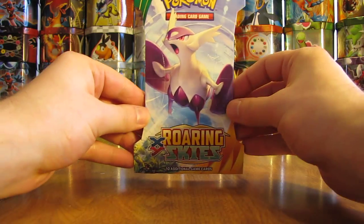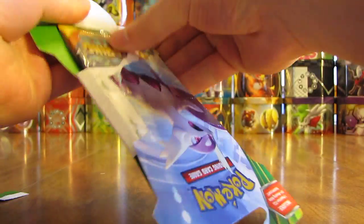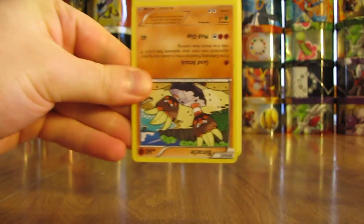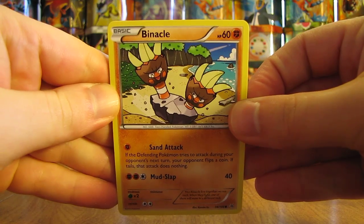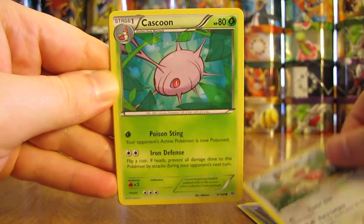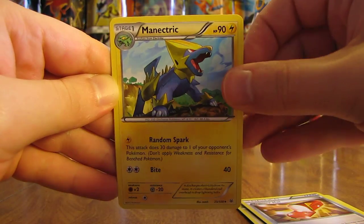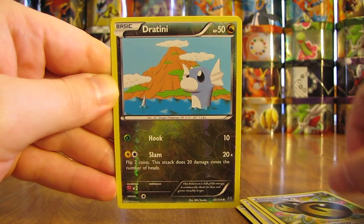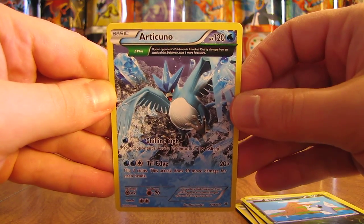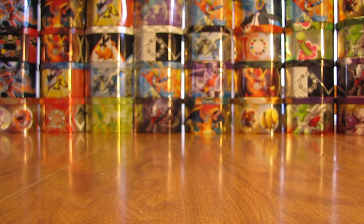Next up, I'll open up this Mega Latios one. I did pull a Mega Latios EX out of one of the two Emerald Break boxes that I opened up. The third pack starts off with a Binacle, there's Pikachu, Inkay, Meowth, Cascoon, Trainer's Mail, Manectric, Double Dragon Energy, and a Reverse Holo of a Dratini — just a common card. The rare in the third pack is an Articuno, and that is a non-Holo Rare. A very cool Pokémon — big fan of Articuno and all three Legendary Birds from the first generation.